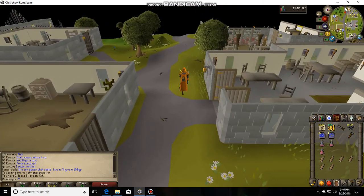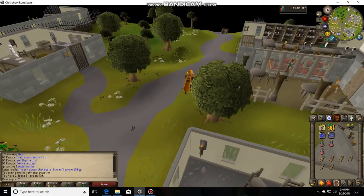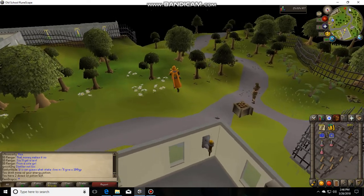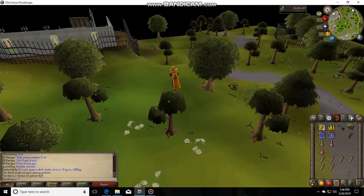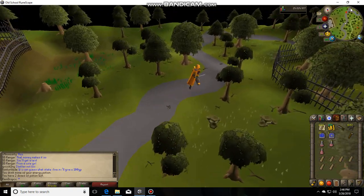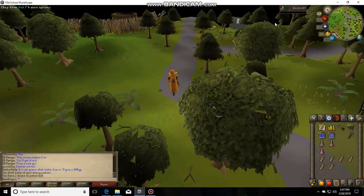If you're not sure what a servant is for, while you're in your house you can send them out to get supplies. It could actually be faster than running to the bank and back each time. That way as you're building something, you can send him out and he'll come back with your supplies.